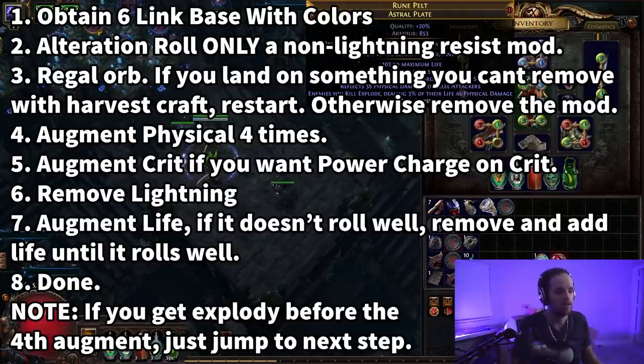Following the instructions will give you a chest piece with life, a resist, and 15% chance to gain a power charge on critical strike if you want that. It's going to give you the explode mod, and if you choose not to have the power charge on crit, you'll get an extra resist instead. You just take the chest piece, roll it, augment Fizz a bunch of times, augment Crit if you want the crit, then remove a Lightning mod, add a Life mod, and it's done. That literally is it.